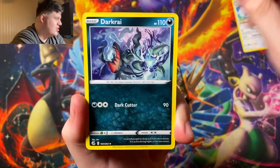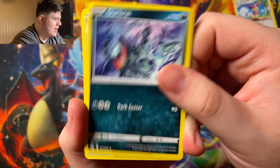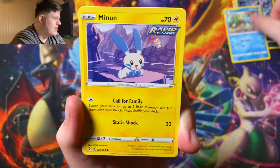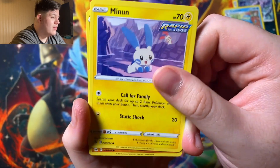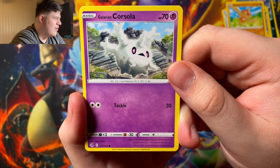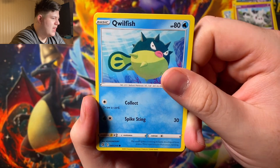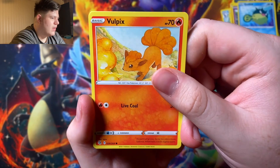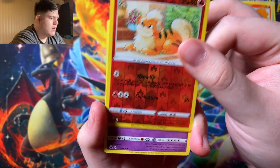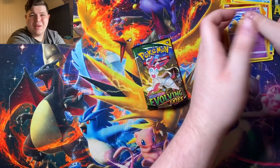Continuing through the Fusion Strike pack — Minun, Beldum, Galarian Corsola looks really nice. Qwilfish, Vulpix. Our reverse is a Growlithe, and our rare is a Palossand. Not the hits we were looking for, but the artwork in this set really is amazing.